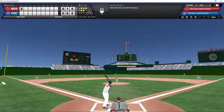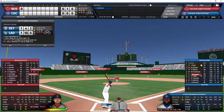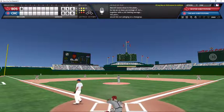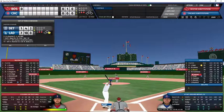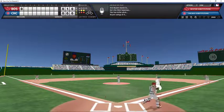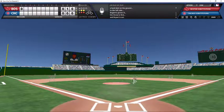Baez leading off for the Cubs with a full count — swing and a miss, strike three, got him with a fastball that was probably outside. Marcel Ozuna comes up, 2-2 count — swing and a miss, strike three on the changeup, got Ozuna way out in front. Chris Bryant now the batter, 0-2 count — grounder to short, throw to first, and the side is retired. Cubs go down 1-2-3 in the first.